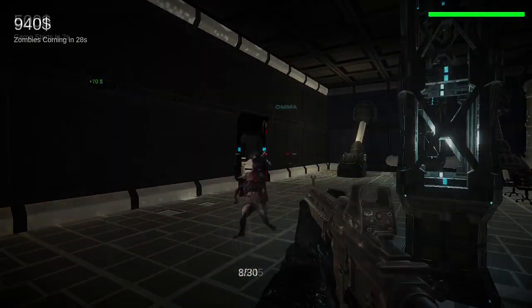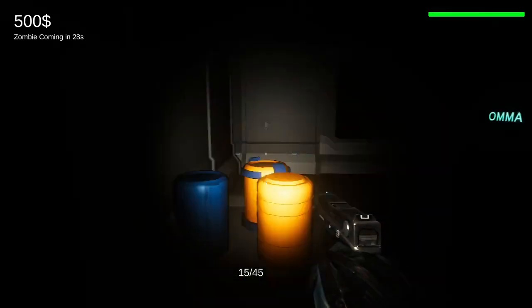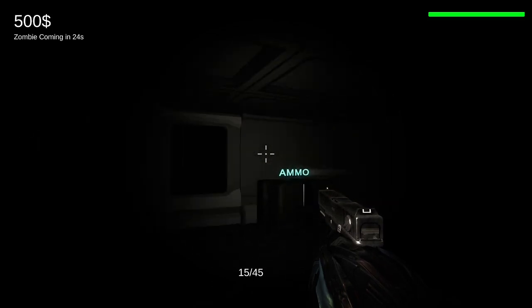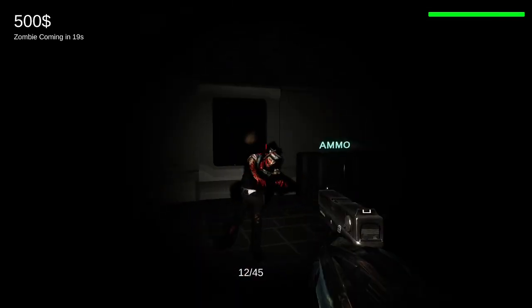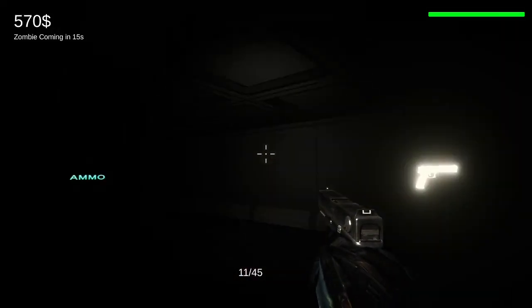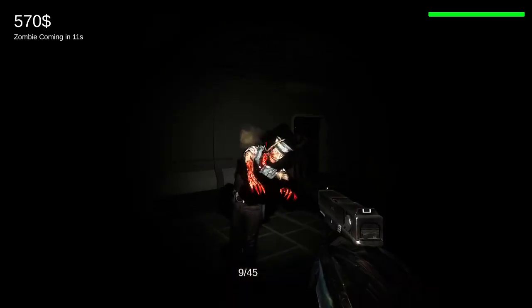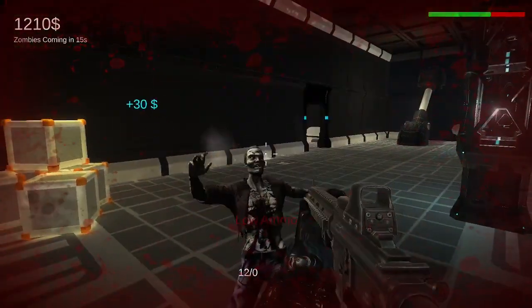Which brings me to the third level: darkness. Literally. Still in the labs, but pitch black, with a very, very dim flashlight. The only problem I had with this level was the lighting — just make the flashlight a tad brighter, or the darkness a tad less dark, and it would be a great foundation for this game. I'll leave the last level for anyone that's interested in trying it out, but I can give you a hint: look at levels 2 and 3, and then add keys to the doors.